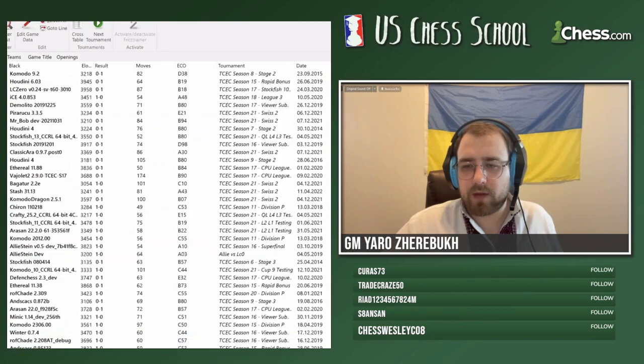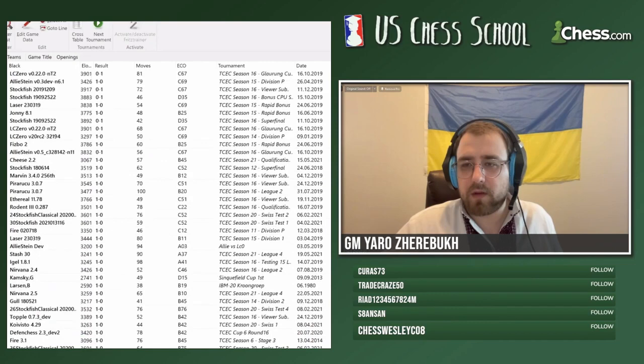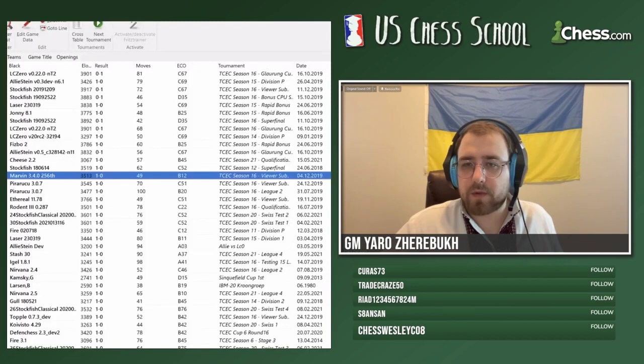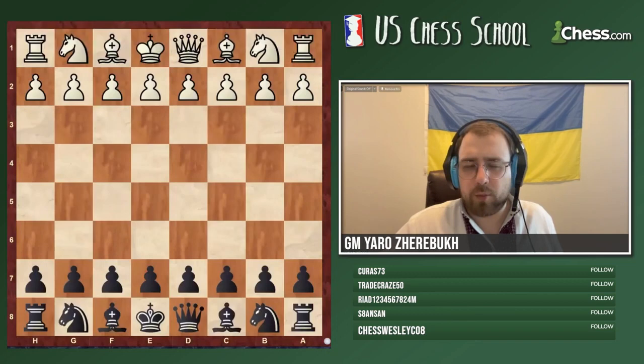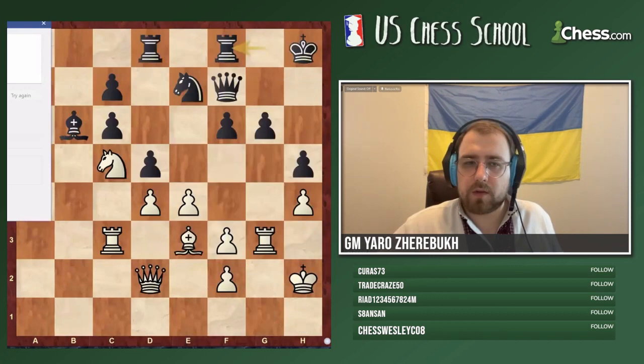Now let's go back to the engine games. We'll skip a couple for now and get back to them. Whenever I open this file, the order is always completely random. Let's do this one and then we will get to the toughest challenge.